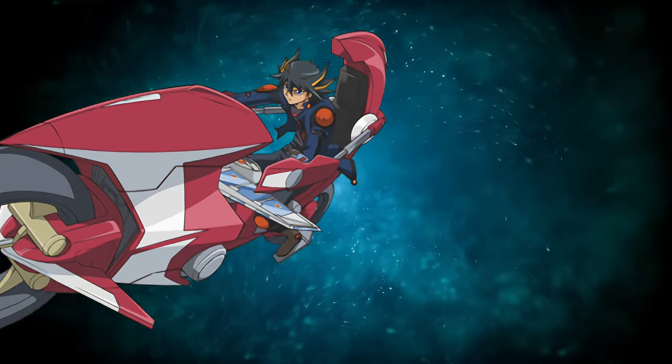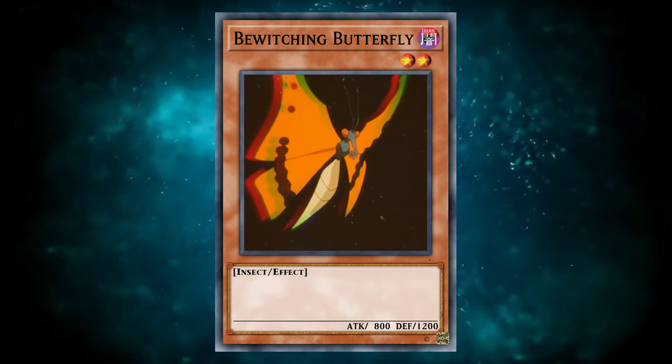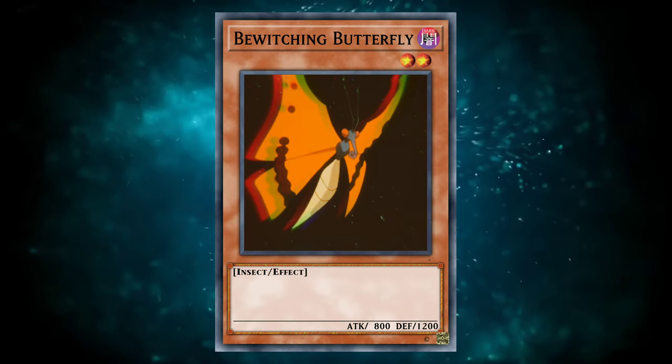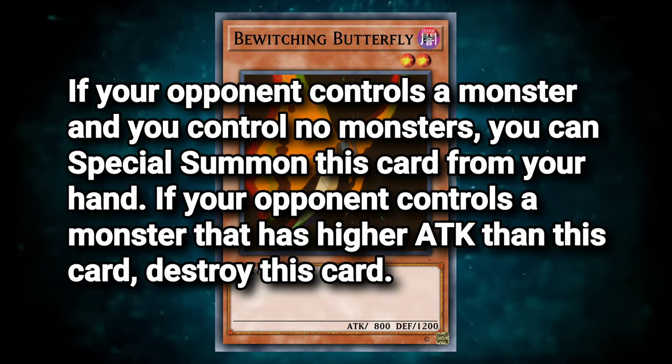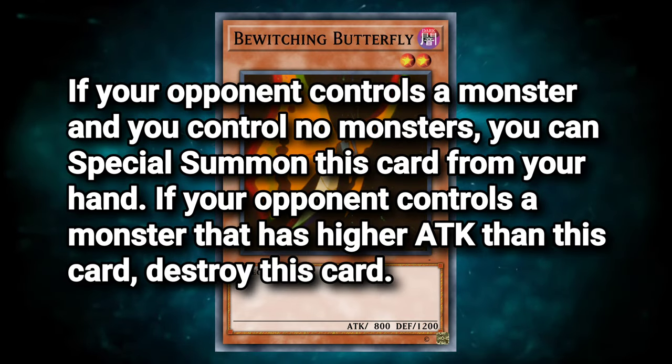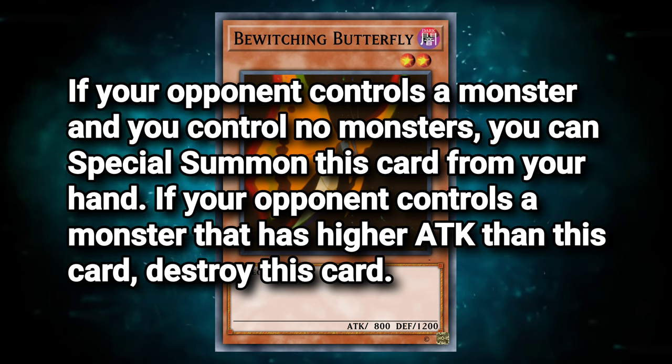Let's rev it up — we're riding right into Yu-Gi-Oh 5Ds with our final two cards. Bewitching Butterfly, a level 2 Dark Insect Monster with 800 attack and 1800 defense, with the following effect: if your opponent controls a monster and you control no monsters, you can special summon this card from your hand. If your opponent controls a monster that has higher attack than this card, destroy this card. Yeah, they had us the first half — I'm not gonna lie.